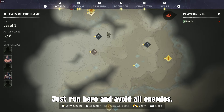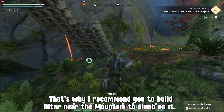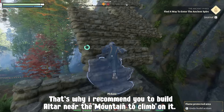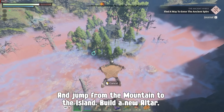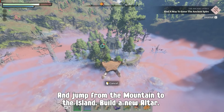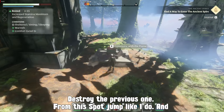Just run here and avoid all enemies. As you can see, it is a small island surrounded by shroud. That's why I recommend you to build an altar near the mountain to climb on it, and jump from the mountain to the island. Build a new altar,